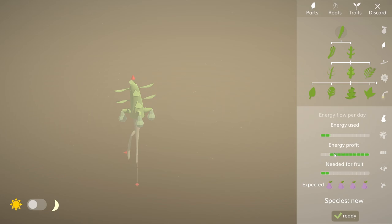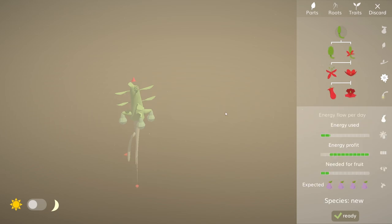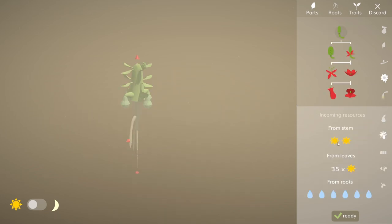Presto - tiny bit of energy used, loads of energy profit, and we get lots of fruit, so that'll be good. We could add a few other adaptations - for example we could add a flower which enables wind pollination. That should help it spread a little bit further.